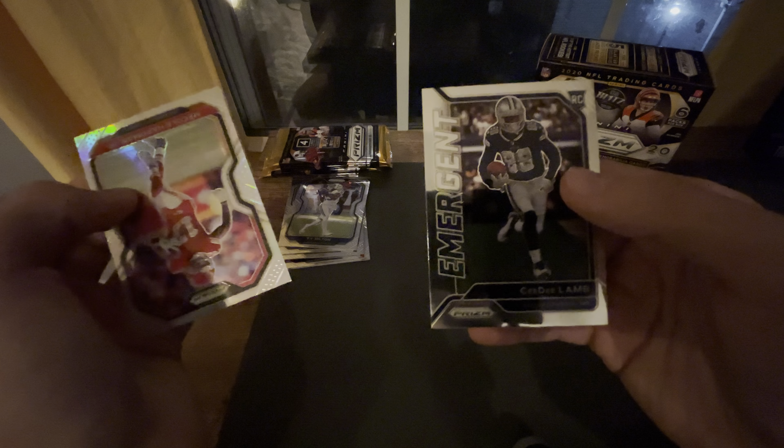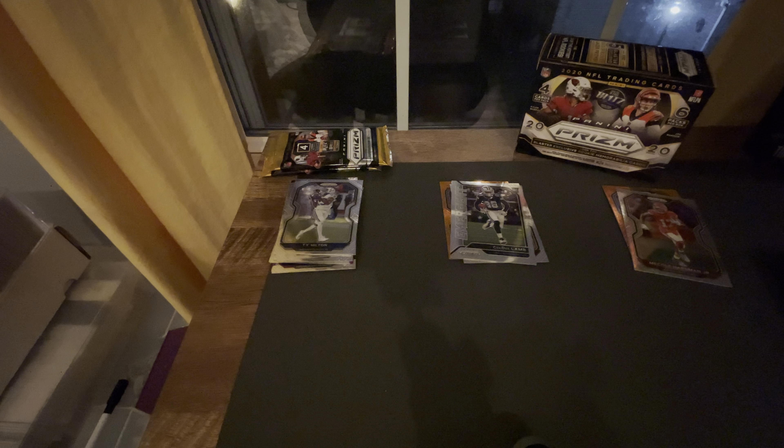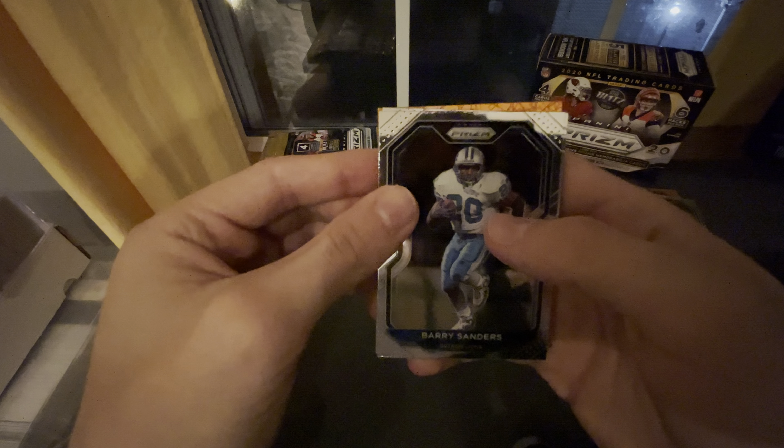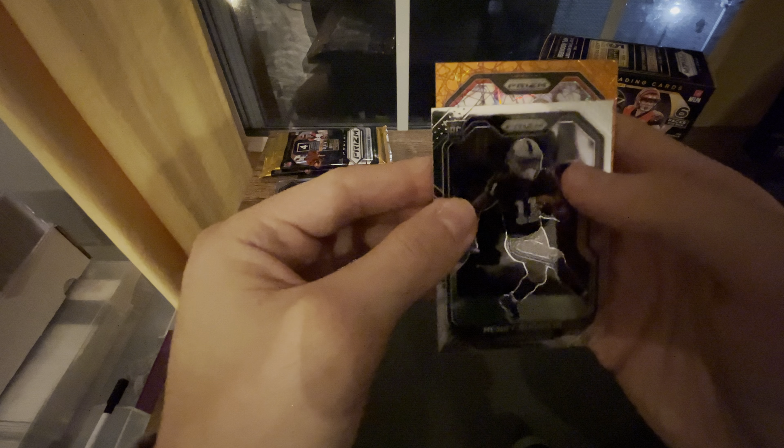I think our rookie's in the back here. CeeDee Lamb — okay, not bad at all. Miles Jack, Barry Sanders — got a rookie here. Henry Ruggs — okay. And then Carlos Dunlap — okay.